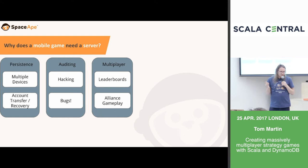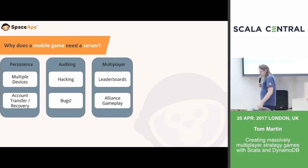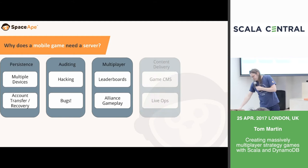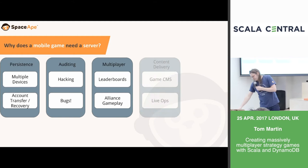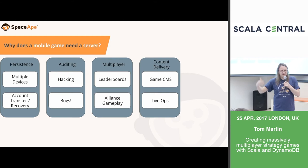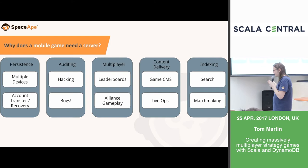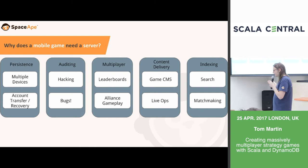Third, multiplayer: our games are very competitive, and any action a player takes needs to be communicated to all other players in real time — leaderboards updated, alliance fights mediated, chat and troop donations handled. Fourth, content delivery: we have a rich CMS controlled by product designers that we can push to the client without going through the Apple release cycle, and we drive revenue through weekend events — a process we call LiveOps. Fifth, indexing: players need to find each other, find friends, find alliances to join, and find other players to attack — we call that matchmaking.